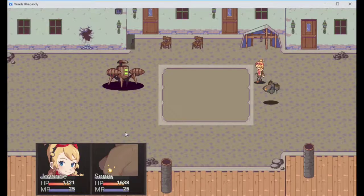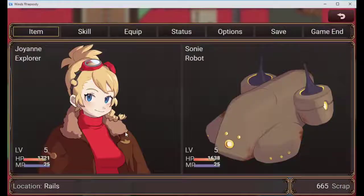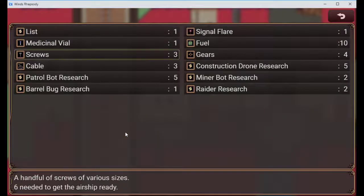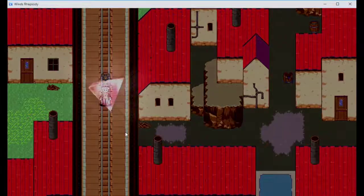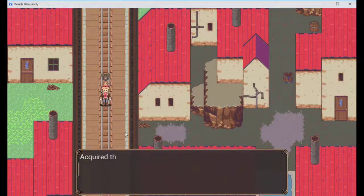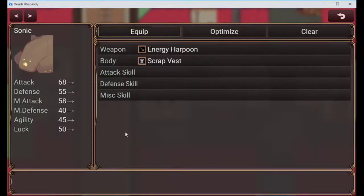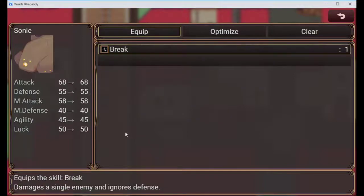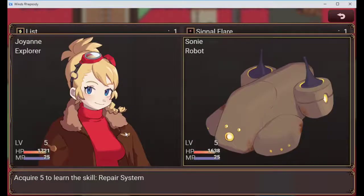I should be able to use the patrolbot research by now, right? That killed a few of them - I'll check after this. Give it to Sony A - you can learn to break. Required the skill break - equip this on Sony A to use the skill. Nice. So you can pick who you want to put the item on - that's pretty neat. I like that.